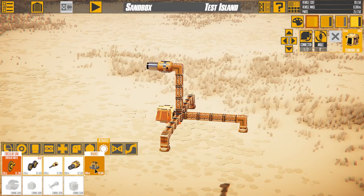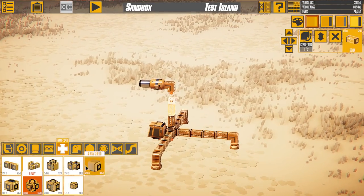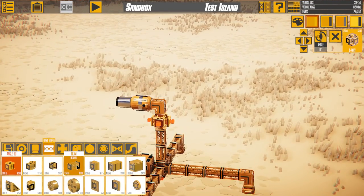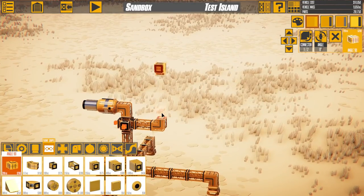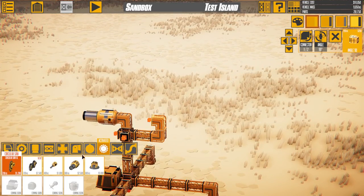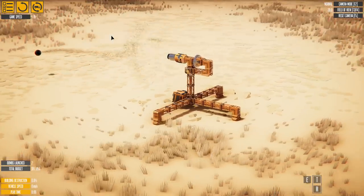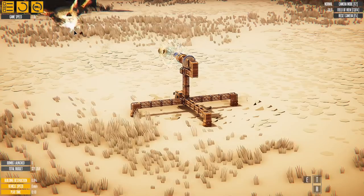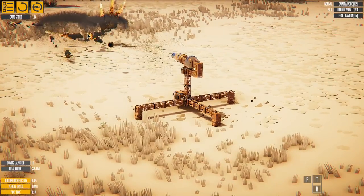I looked through the parts and found this magnet part. The magnet allows us to both attract and repel objects including cannonballs. So all we have to do is make a little attachment point, put a magnet behind the cannon, and we should be able to propel it faster by having the magnet repel constantly. But you can see it doesn't go that much further, so we're going to need a few more magnets.